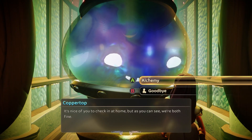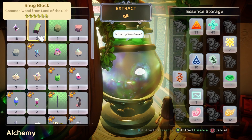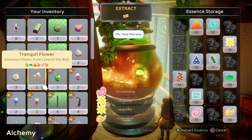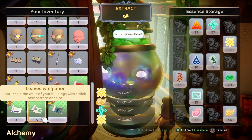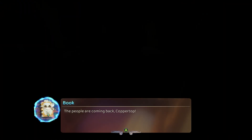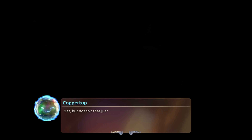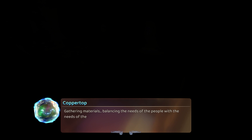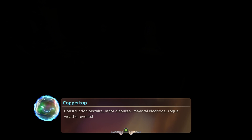Can I do alchemy? Doesn't look like we have too much. Try to break down some extra items. I think that's the extent of what I can do. For now, we sleep. The people are coming back! Yes, but doesn't that just mean our poor apprentice has even more to do? Well, yes, but it's also exciting. Gathering materials, balancing the needs of the people with the needs of the tree, construction permits, labor disputes, mayoral elections, rogue weather events — we'd better get a good night's sleep so we can support Sylvia even more tomorrow.